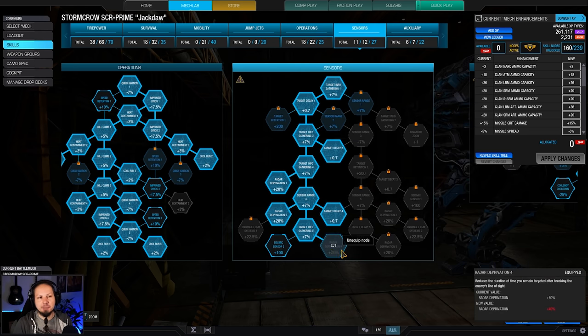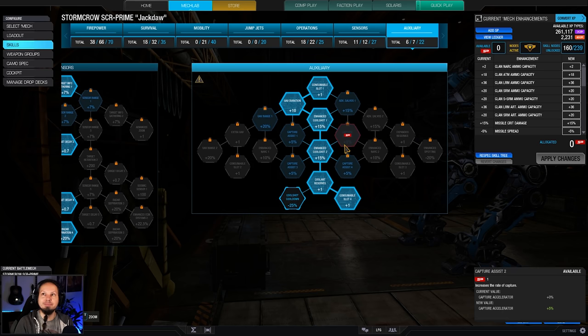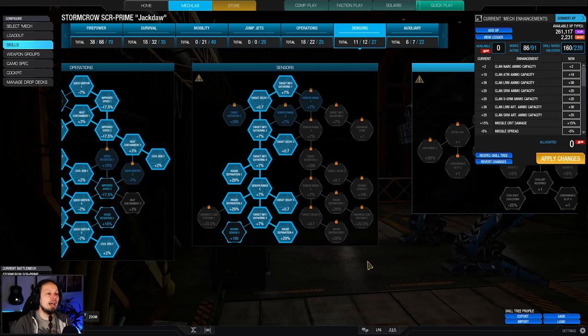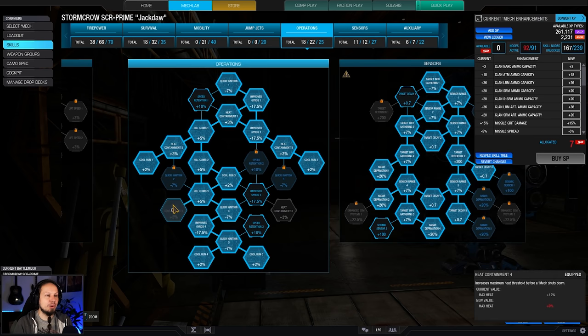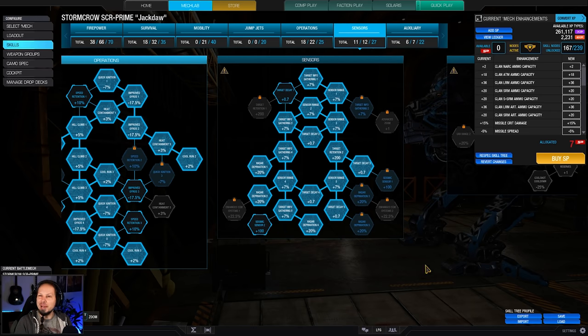We also got Radar Deprivation at 60% to kind of counter enemy locks. And we have Target Decay to counter enemies who are trying to get into cover — with Target Decay we maintain our locks even a little bit longer after they've gotten into cover, which means our missiles can still trace our targets and hopefully hit them while they try to break line of sight. We also got a UAV plus double cool shot, although I've figured out you just don't need that. You can take those points out, have one UAV and one cool shot, and put them into something else — either more sensor range, more Target Decay, or even more sensor range and another point of heat containment removed. After being on the battlefield with a bunch of games, this would probably be an optimized version of it.